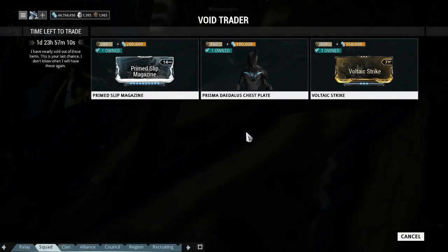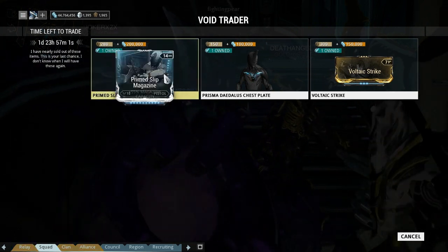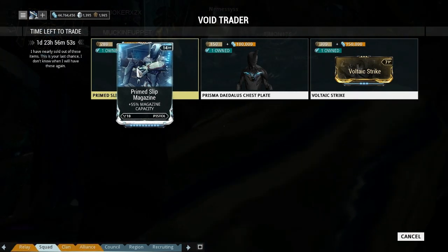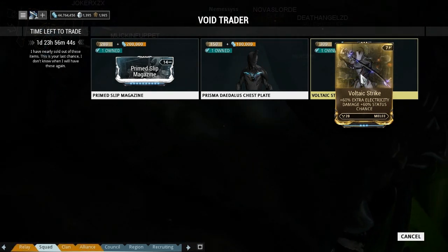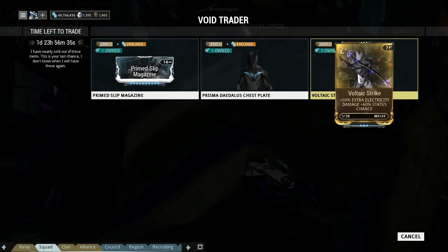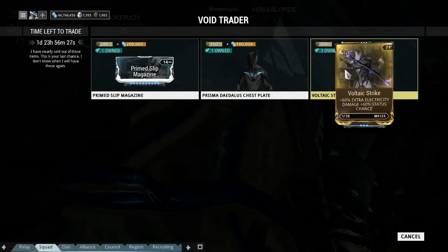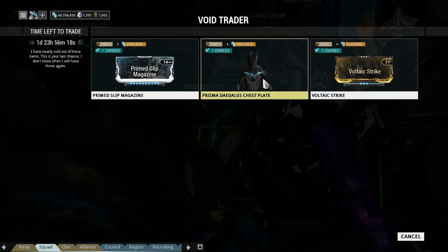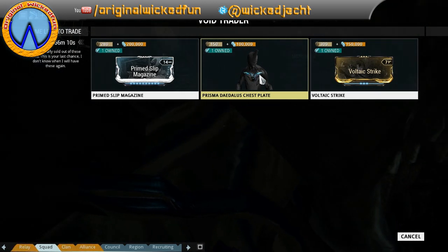That's pretty much it. He's going to be here for two days, leaving on Sunday, and obviously won't be back for another two weeks. The Primed Slip Magazine is worth it if you use low-magazine pistols, otherwise it's a bit of a meh. I'm personally not picking up Vaultic Strike — you only really need one unless you use Helios with a melee weapon. If it were the shotgun or rifle version I'd definitely pick it up. If you don't have one and missed the event, 300 ducats and 150,000 credits is a really nice price. The chest piece also looks pretty nice. Thanks for watching and I'll catch you next time.